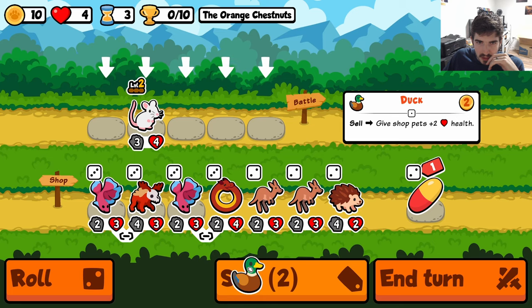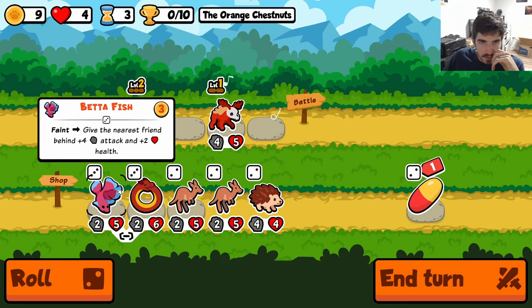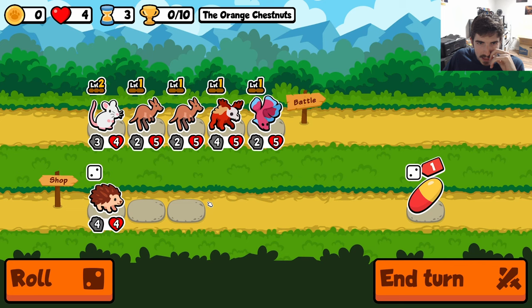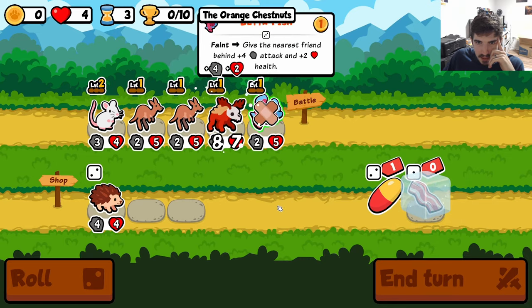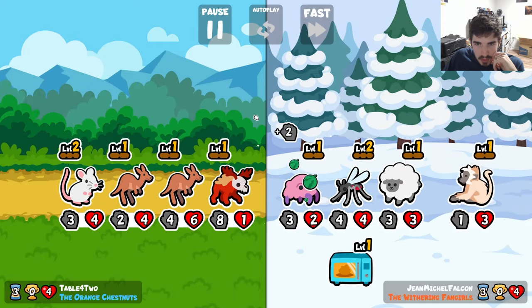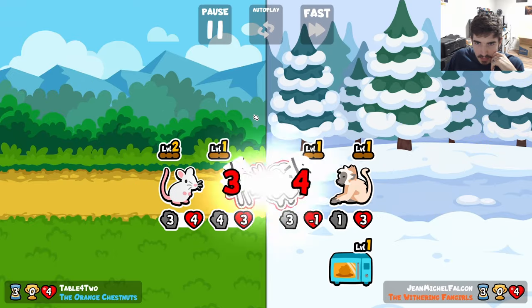This seems like a natural setup, right? You get Dearlord and Bettafish on level up — how do you not take that? Okay, kangaroos. I think this is a pretty solid setup, to be honest. I don't anticipate losing the rest of this early game, at least. We're going to cook at four hearts for a while. So this is a new toy — it gives your front pet popcorn. A little underwhelming if you ask me, but that's okay. They don't all have to be winners.